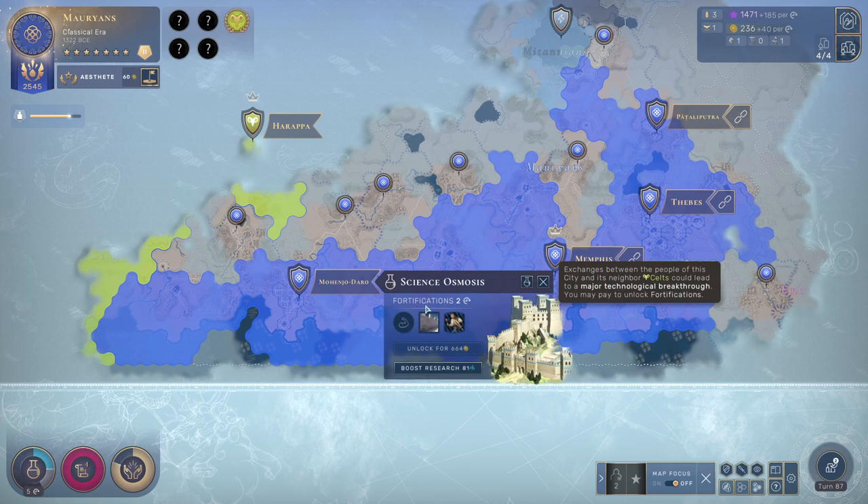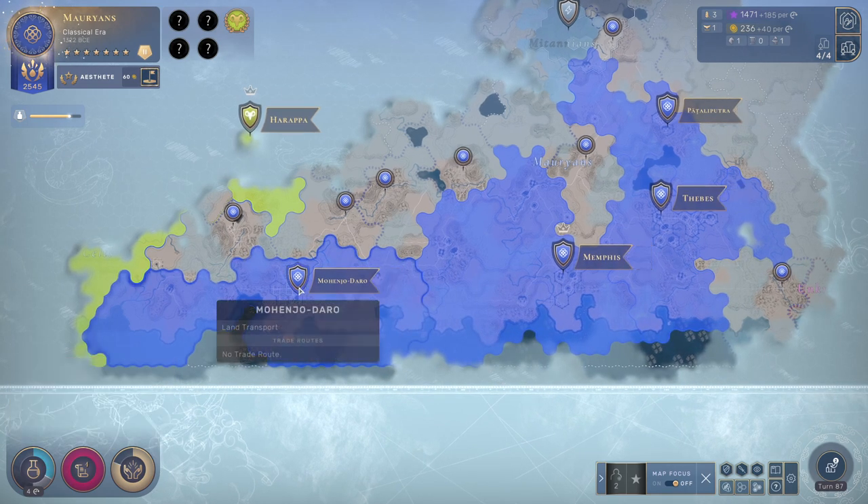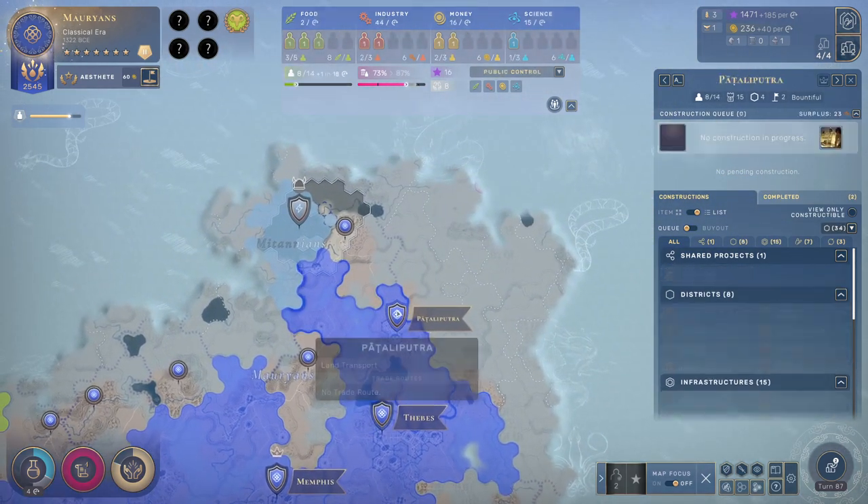We got a couple of things we want to do for this turn. We're going to take the science option over here, we'll just boost the research, that's going to be okay. I do have enough influence to attach another district — you've got three, four, three, two.